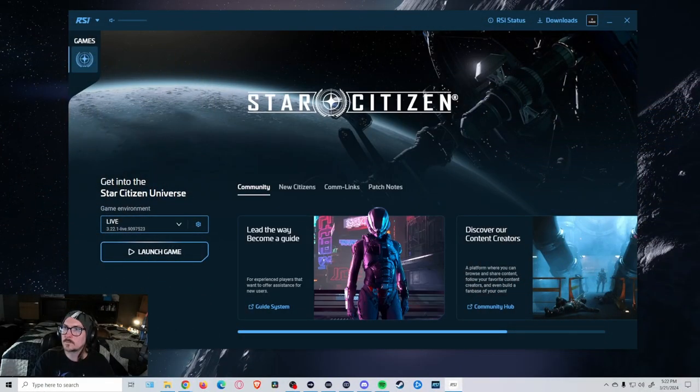In other news today, we also got the updated launcher — the 2.0 version. It is available to both Evocati and Wave 1 backers. It definitely looks quite a bit better. The main thing is they do not want you to run it at the same time you're running the old launcher — there's been some issues with that that might cause problems, so you definitely want to take note of that.